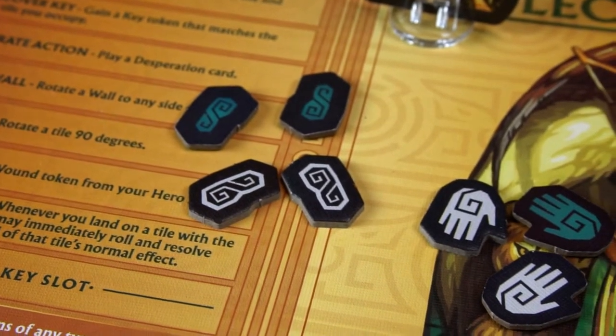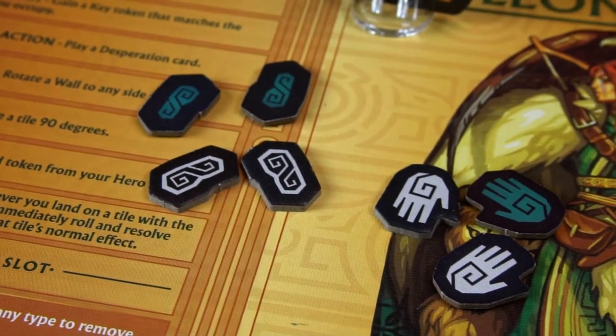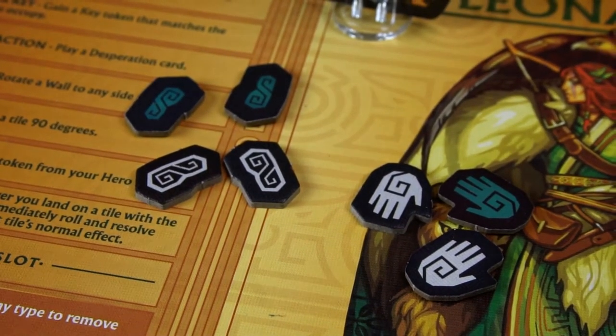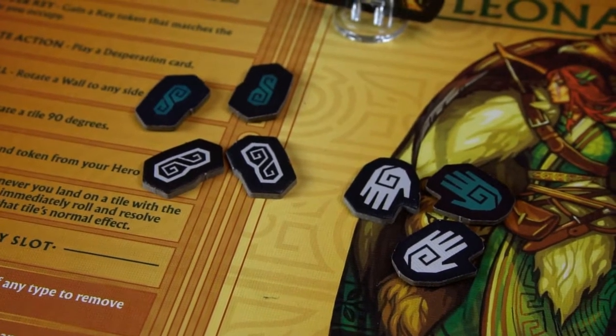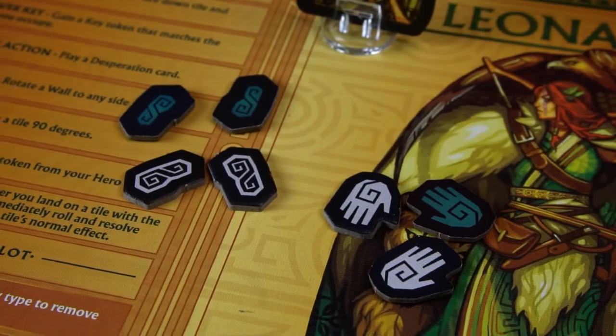Next, give each player the following components: one player board, one matching standee, and one player guide. The player guide has two sides — one will tell you how player turns work and the other will tell you what the tile symbols do. Finally, a hand of four desperation cards. Each player should also receive three hand tokens and four feet tokens. You'll notice each action token has two sides, a white side and a blue side — that does not affect gameplay, simply use the side that's easier for you to see.